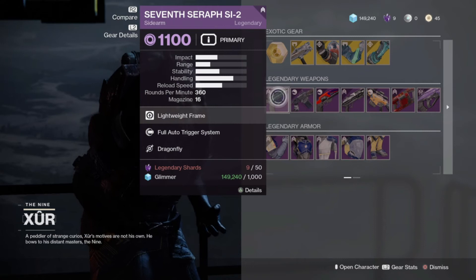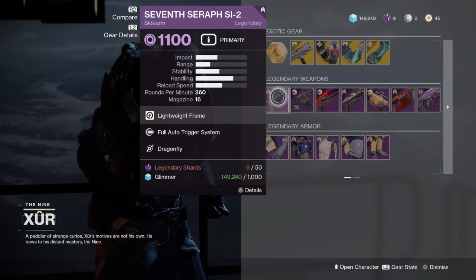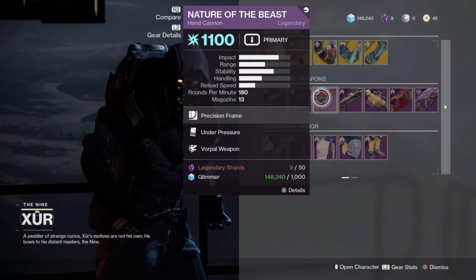For the weapons, we have the Seven Seraph Si-2 with Full Auto and Dragonfly — worth picking up. For the Narrowing Hunger Auto Rifle, we have Field Prep and Rampage, which I would not suggest picking this weapon up.